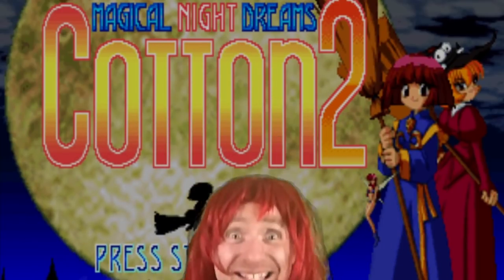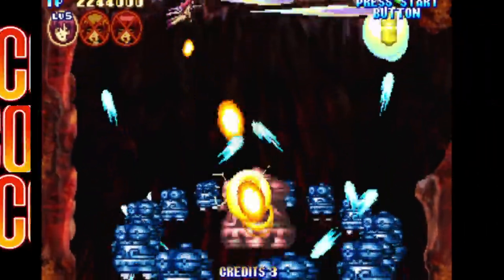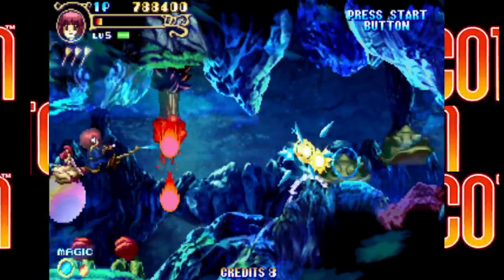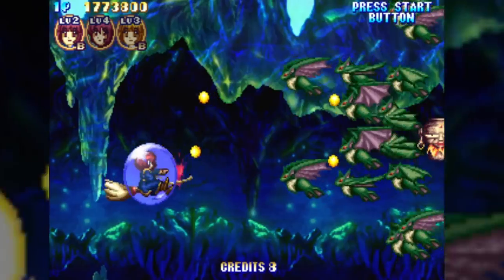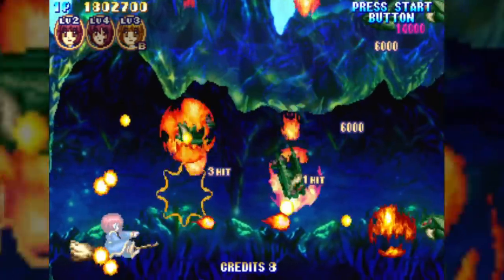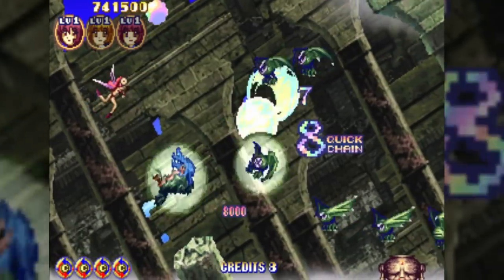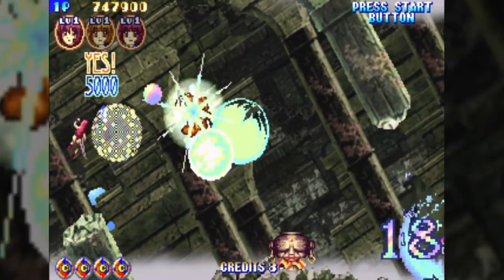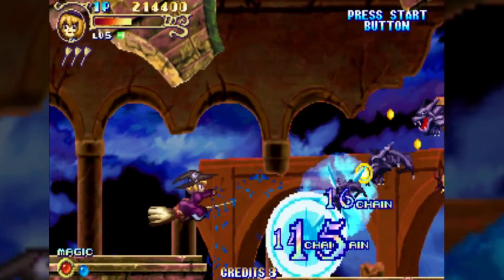Let's get this party started! Cotton 2 and Boomerang are some of the most coveted games on the Saturn, and for good reason. Not only do they look and sound great, but their gameplay is both complex and unique in the world of shmups. A huge departure from the original, Cotton 2 looks like a shooter but controls more like a fighting game on a broomstick, with emphasis on special moves and combos.